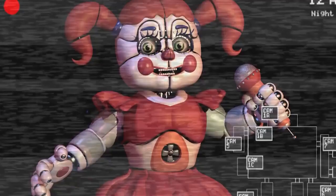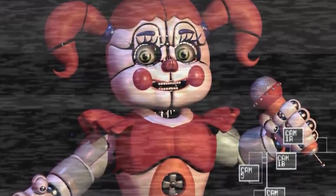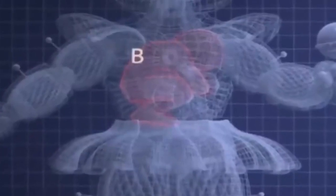To those confused why Elizabeth killing Henry makes sense even though she was possessing Baby — Elizabeth is still inside Baby. We can see a body inside Baby's wireframe in the blueprints in FNAF 6, much like we see bodies in Funtime Freddy. William already knew about Remnant but had never seen the possession work. He had a personal stake when it involved his family. The FNAF 6 wireframe is what Henry was using to lure Baby back so he could release Elizabeth.